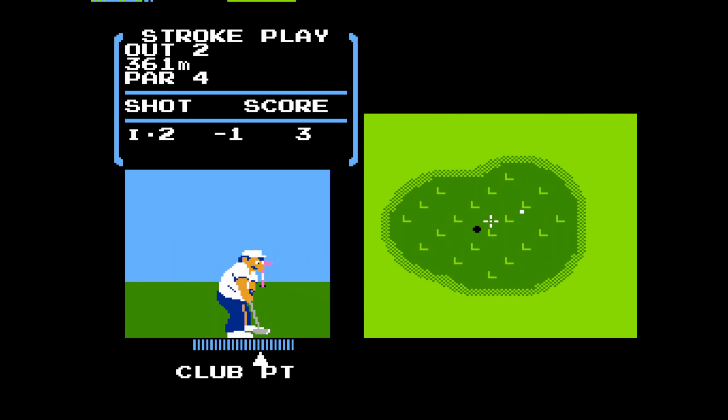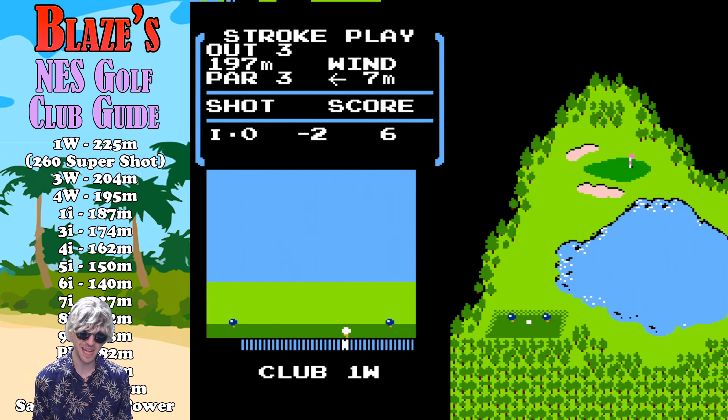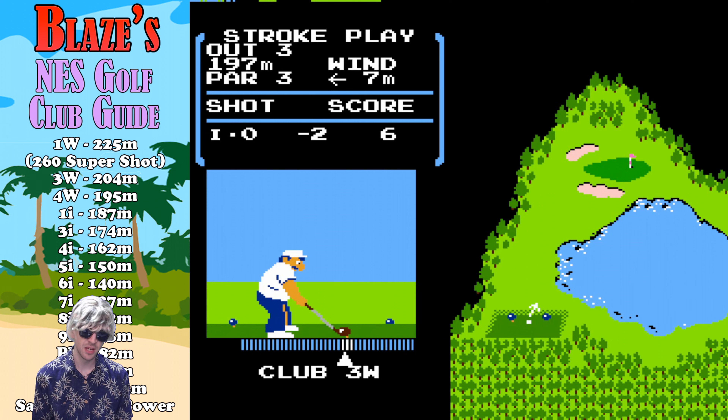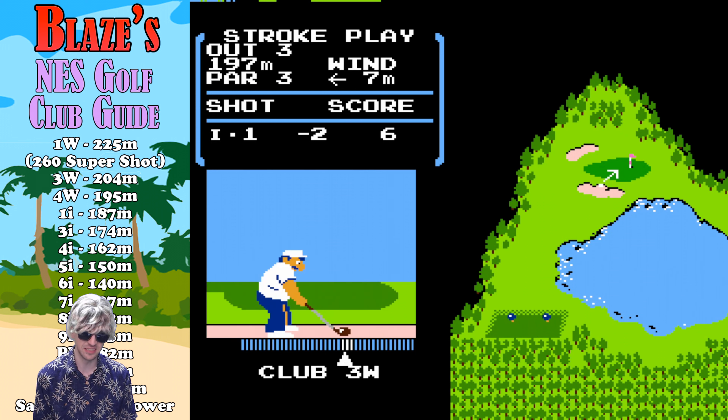Blaze, what do you got for us? All right, I busted out the protractor, the calculator, I crunched the numbers. These are, on average, with perfect conditions, the maximum distances each club will take your ball with a perfect hit. A few things to mention: I did this with no wind, perfect conditions. So you need to adjust accordingly if the wind's coming against you, if it's going with you, left or right — take that into consideration.